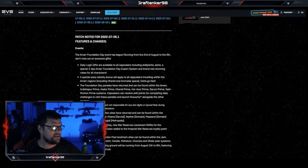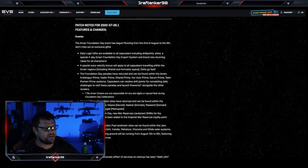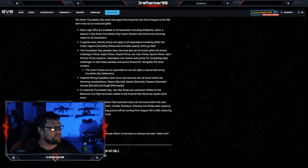So there's an Amar event going on in the game — daily log-ins, special War Velocity bonuses, Foundation Day parades, so they're going to have all the fireworks and all that stuff. Imperial mining expedition sites, every turn can be found within the following constellations, and those are listed. To celebrate Foundation Day, new War Reserves tenant skins, new Amar security concourse. It looks like they might have listened to some of our complaints from before — they weren't getting a lot of updates.